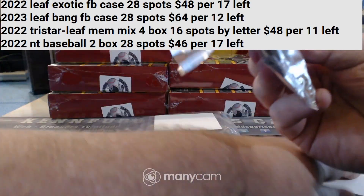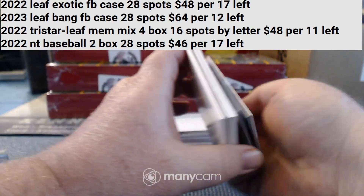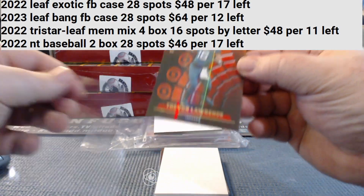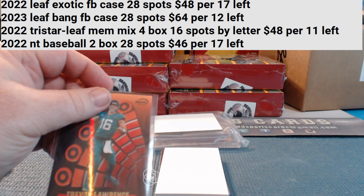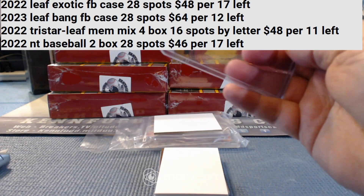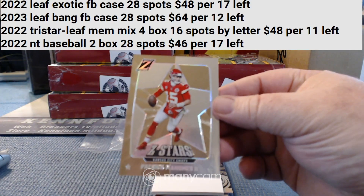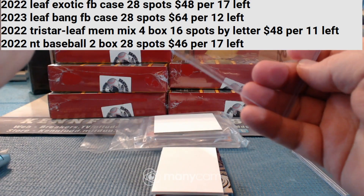There'll be a couple extra hits in here and some really nice cards — I do like this product. We're going to start off with a five-of-ten Trevor Lawrence for the Jaguars. Z Stars Patrick Mahomes — that's not numbered, but that's a decent card for the Chiefs.